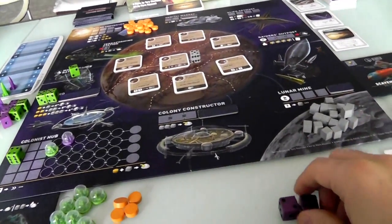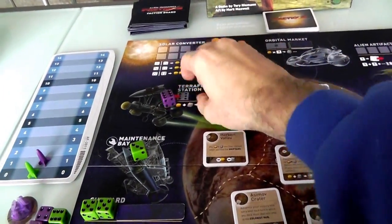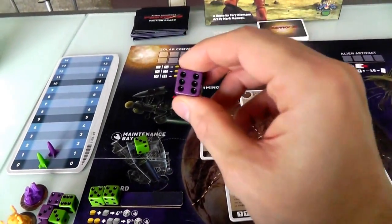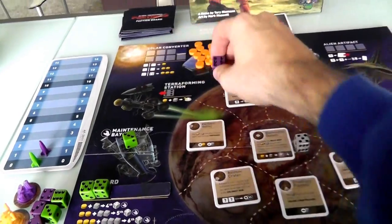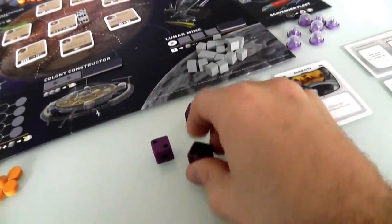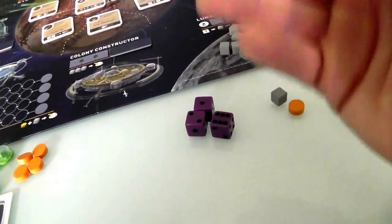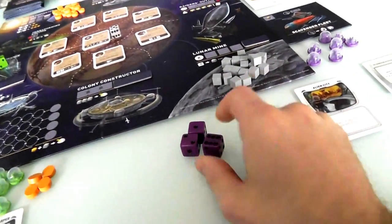Jen has a six and could use the terraforming station to destroy a ship, but there's a rule: you cannot sacrifice one of your own ships to build a colony if it would leave you with fewer than two ships remaining. So until Jen builds another ship, she can't terraform.